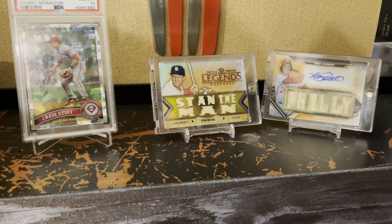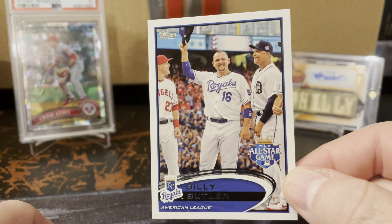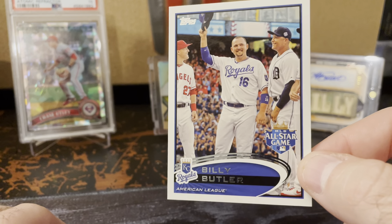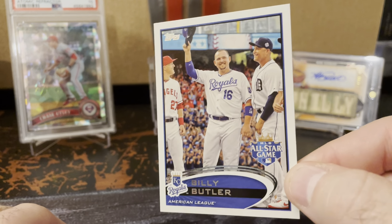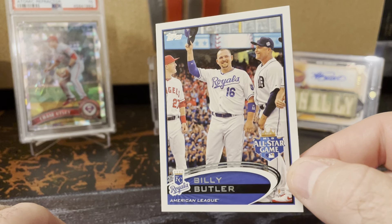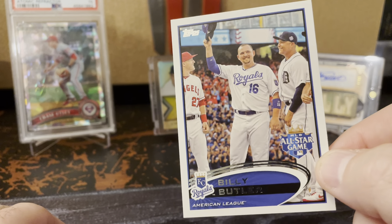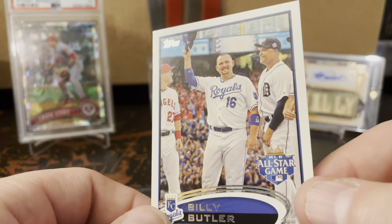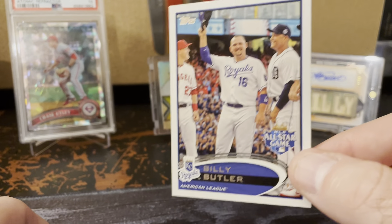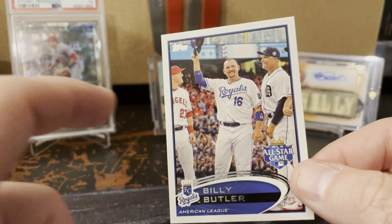Lastly, I have two pickups for the Billy Butler player collection. I thought this card was really neat because the 2012 MLB All-Star game was in Kansas City, and this was his only All-Star game selection. He was not voted in, but I believe he was selected by Ron Washington because they needed a Royal and he was having a pretty decent year at the time. It's also really cool because he's next to Miguel Cabrera and Mike Trout in the picture.